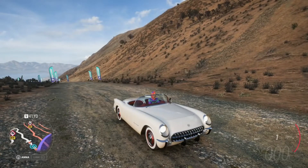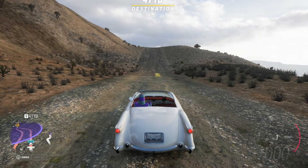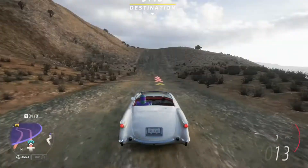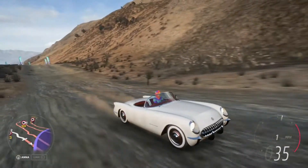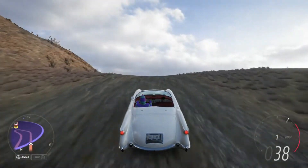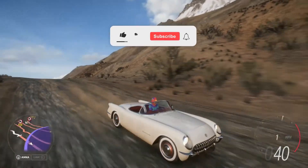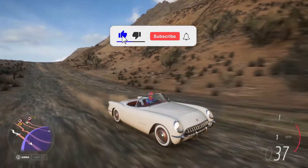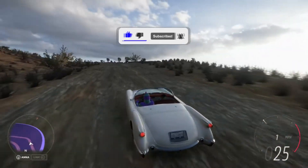Hey, what's up guys, my name is Alan and welcome back to Forza Horizon 5. So basically in this episode we found the F40, and I'm driving here one of the barn finds which is the Corvette — it's a really really old one, it doesn't have a lot of horsepower. Before we even start, make sure to subscribe, hit the like button and click on that bell.